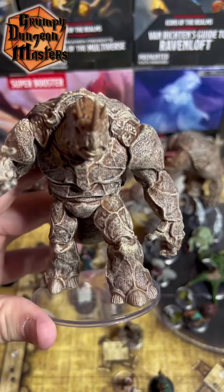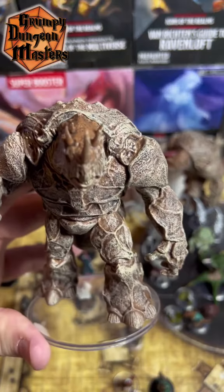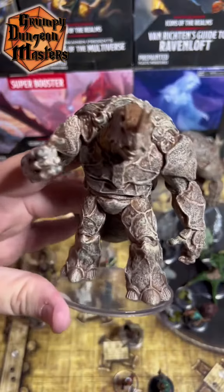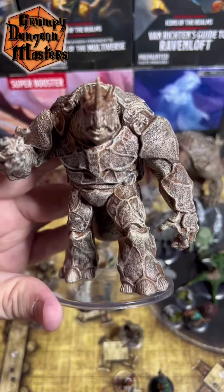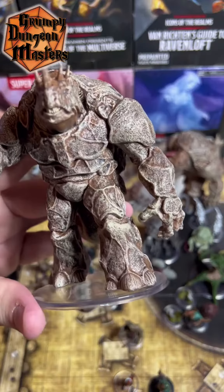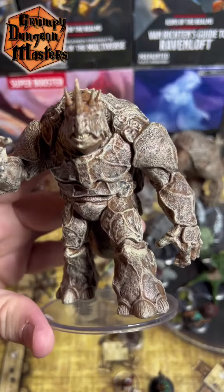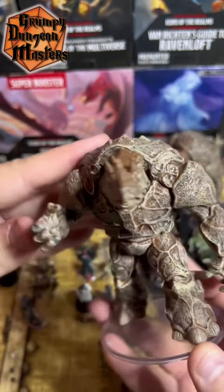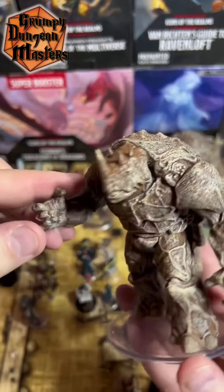It has Intellect Fortress — the Braxit's AC includes its Intelligence modifier, which is plus two, oddly enough. It can make two greatclub attacks, even though the miniature itself doesn't have a greatclub. It has acid breath, a 15-foot cone of acid dealing 26 acid damage on a failed save, or half as much on a successful one. It also has psionic spellcasting, casting compulsion or fear with no spell components. And it has a psionic shield reaction, three times a day — when hit by an attack roll or magic missile, it can add five to its AC or prevent the magic missile from damaging it.